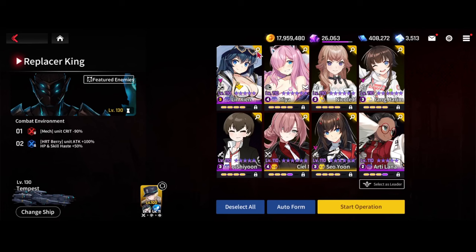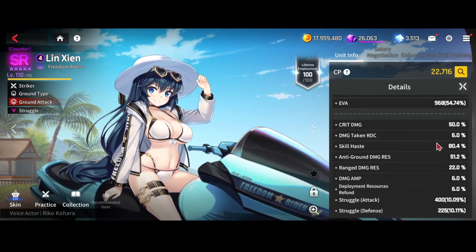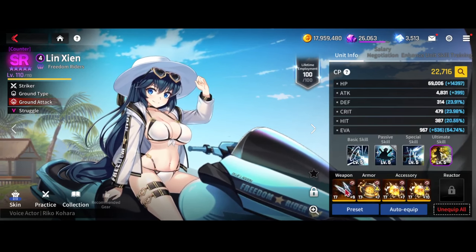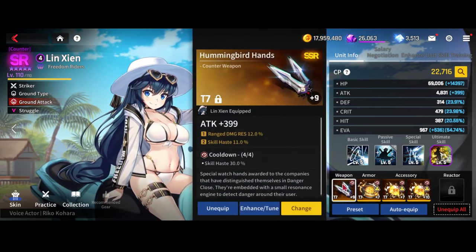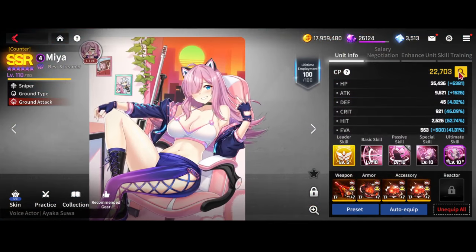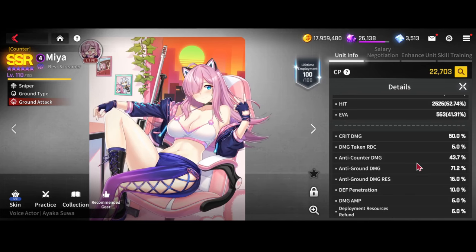Gear used for this team: For Lingian, you want to put as much CDR on her as humanly possible — I have 80% on her. Since the majority of the damage she's tanking is from those little adds in the back that shoot the farthest target, she can get away with Hummingbird hands with range damage res. For Mia, since the boss is a counter, we can run Volcano gear and throw as much anti-counter latents as possible.